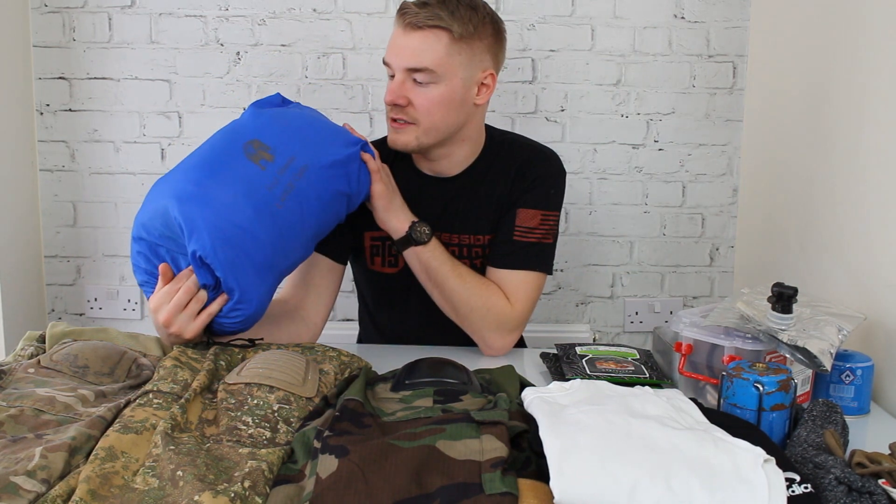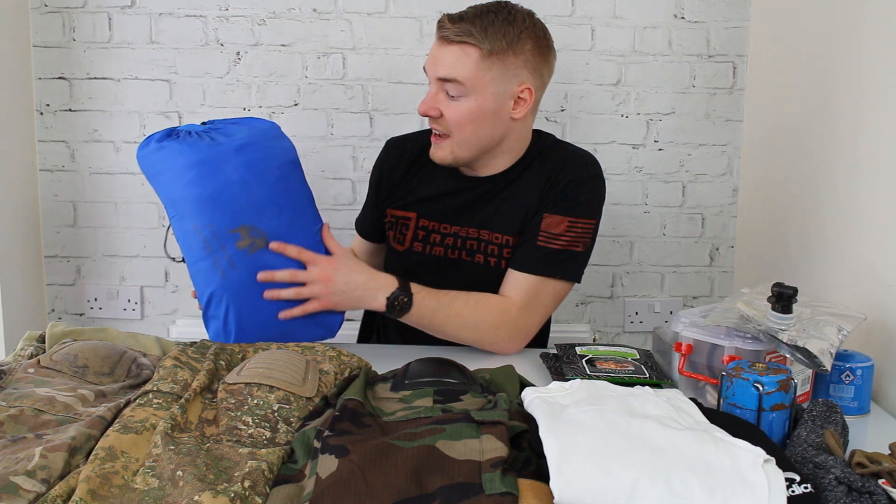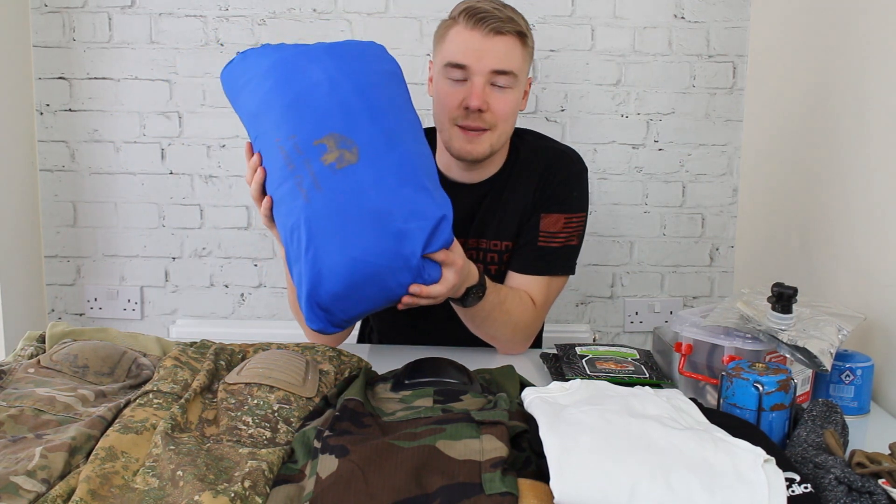For sleeping I take a Four Seasons large sleeping bag and a roll mat. Some events won't allow anything less than a Four Seasons bag because it can get very cold, so don't turn up with a cheap bag — you won't regret having a high-quality one when trying to get a few hours' sleep on a cold night. That wraps up the video — I hope it answers your questions about what kit to take to a milsim. Leave any further questions in the comments below, and if you'd like more tips and tutorial videos let me know. Thanks for watching!